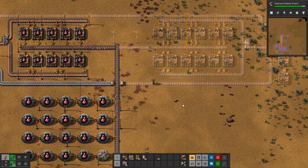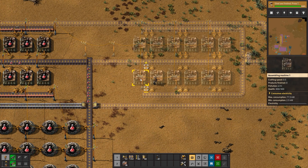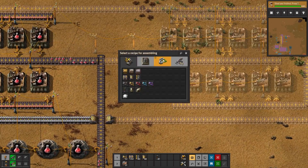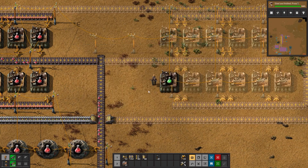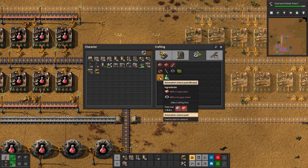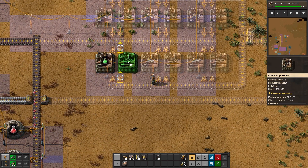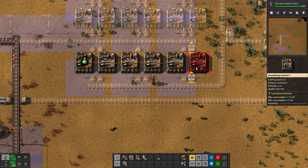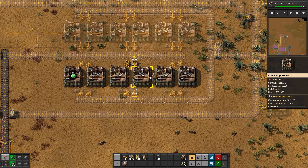Now for the green science. It's sort of the same but different. Let's put one down and take a look — it needs one transport belt and one inserter, and this time it takes six seconds. As we remember, the reds take five seconds, this one takes six. What we need is six of these assembly machines on each side — one, two, three, four, five, six.